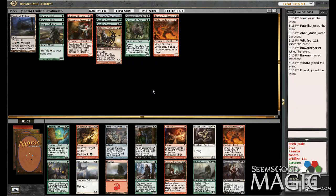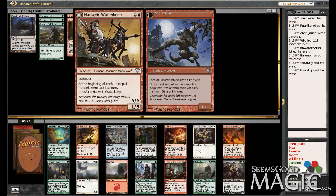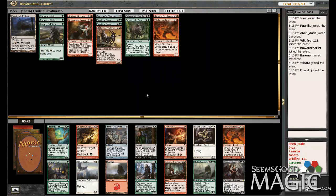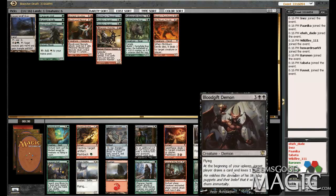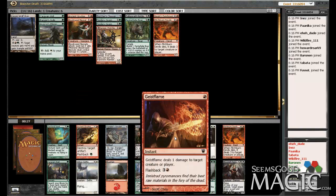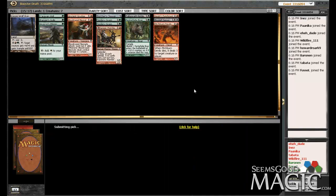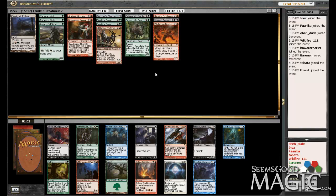Blood Gift Demon, huh? I don't feel comfortable passing the Blood Gift Demon. At this point, with how little red I am, I'm thinking I'm just going to be splashing red for the Wolf Run — possibly the Punishment — and maybe the Watch Keep and the Devils. I'm going to try and go deeper black. It's just far too strong of a card. Hollow Hinge, Scavenger, Hamlet Captain, Orchard Spirit, Geist Flame, Pitchburn Devils — all perfectly fine picks. But they don't equate nearly on the power level as Blood Gift Demon. I'm going to pick up Blood Gift Demon, and we are now officially three color — but no regrets on that.